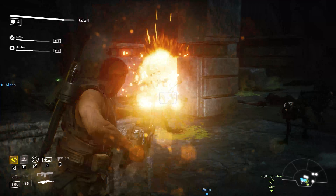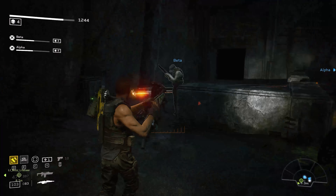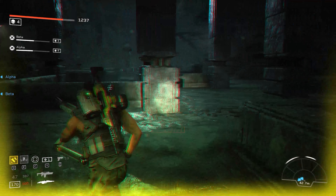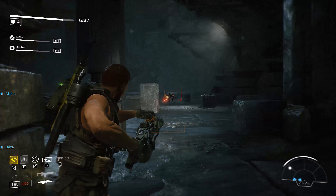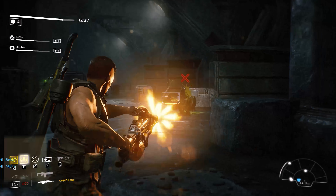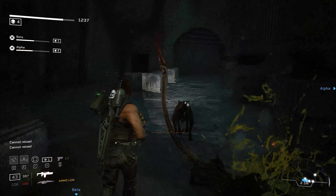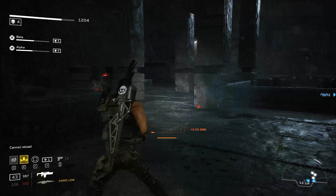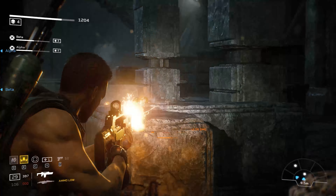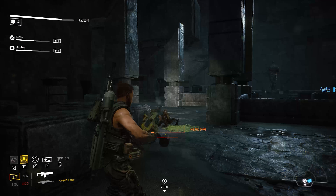I've experimented a little bit with pointing out targets - it doesn't seem to do anything from what I'm seeing. It'd be nice if the bot you're playing with would actually focus fire when you target something, especially if you have an elite coming. Sometimes I just press it to see what happens. Maybe I'm practicing up for when I eventually play with real squad mates and can actually point out targets. Anyway, don't try the Doc class right now.